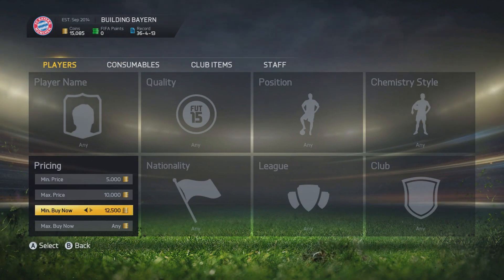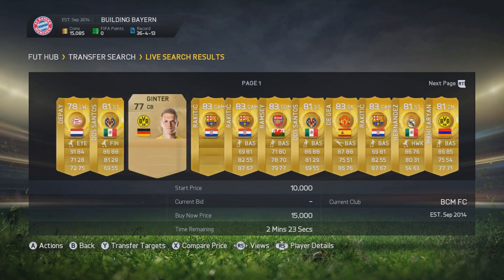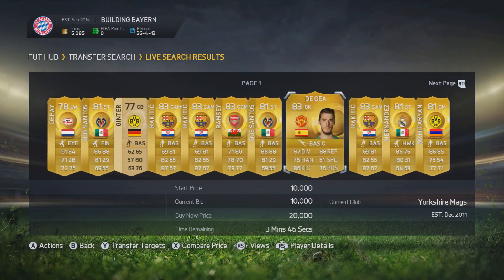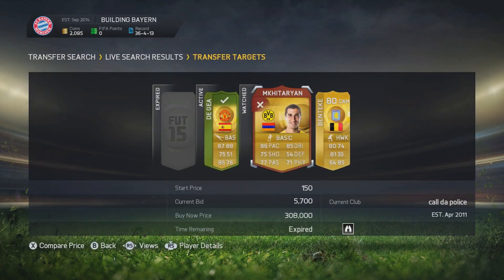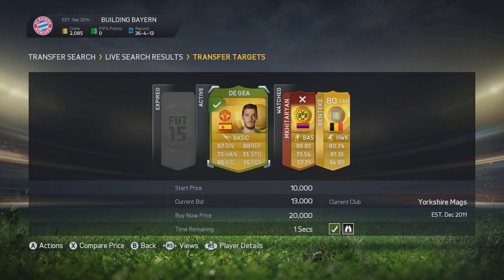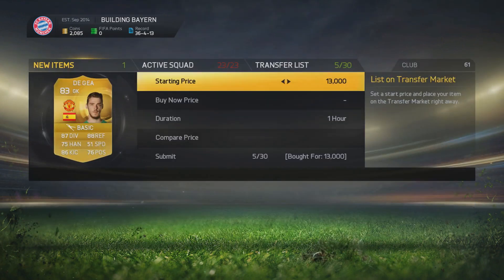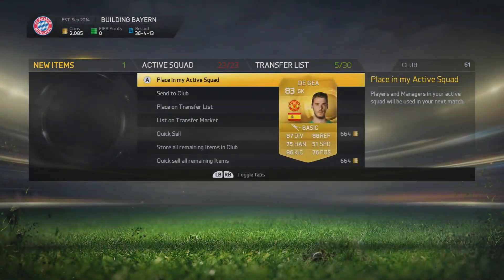Now I'm doing the 1-2-3 search method — 5,000, 10,000, 15,000. If you want to know how to do it, I'll leave a link in the description. Basically it brings up players that are potentially going cheap. I found De Gea here going for 10,000 — put a bid in after a couple of other bids went down for 13,000 coins and it expires, so we're going to sell that hopefully for 14,500 coins. We should be making about 750 to 900 coins after tax.